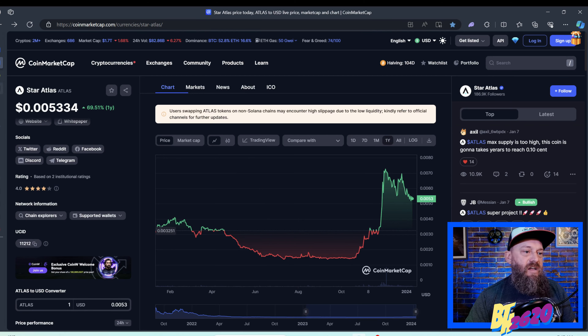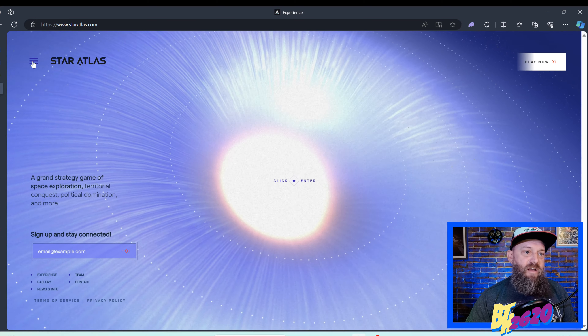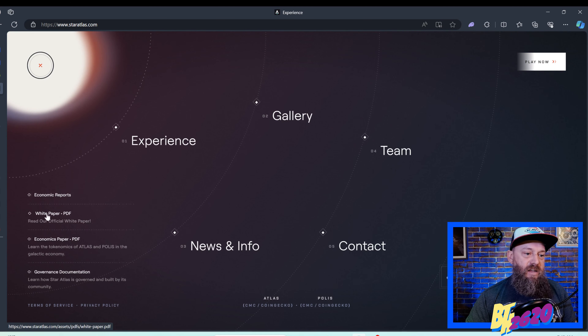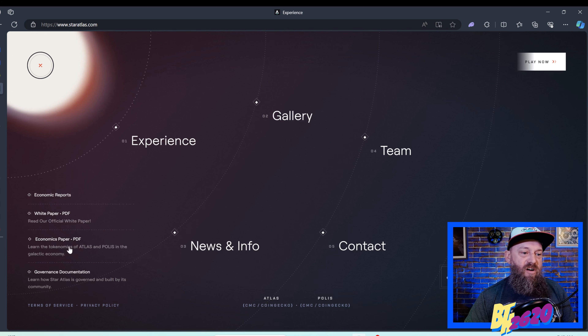This is the home page for StarAtlas.com. If you click the three little lines in the upper left corner, you have the option to get the PDF of the white paper — the original game plan for the entire Star Atlas game and all the cryptocurrencies behind it. There are actually two tokens: Atlas and Polis. Here is the white paper, and if you scroll down, Chapter 6 is the Star Atlas Economics section. Section 6.1 is the Atlas in-game currency, where you can read all about the Atlas token.